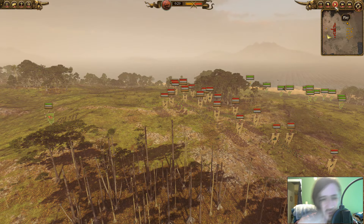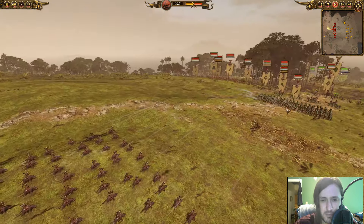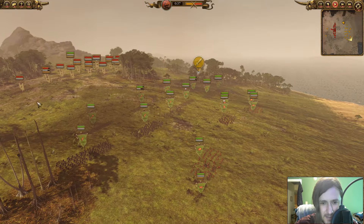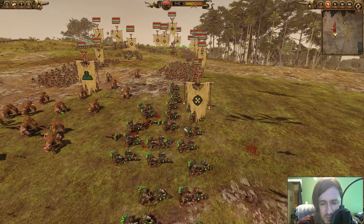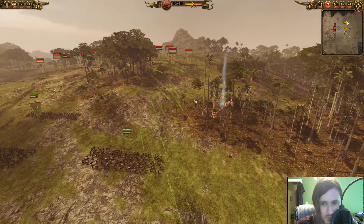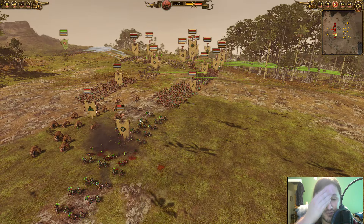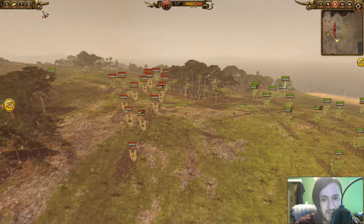Right off the bat, I'm immediately pressuring the Storm Vermin, and my opponent starts opening up with his cannons. These are all shielded units so I'm not concerned — if he wants to waste ammunition, so be it. My Doom Diver Catapults start focusing down the Rattling Gunners. Just one volley and we're already dropping these guys. The Doom Divers are a really easy counter to Rattling Gunners.